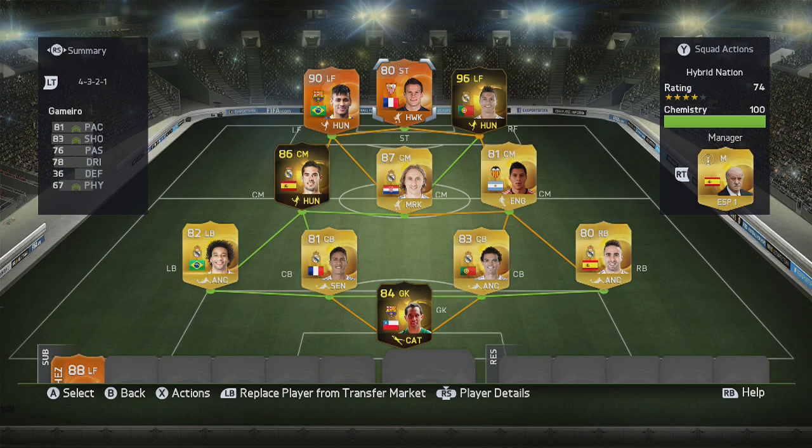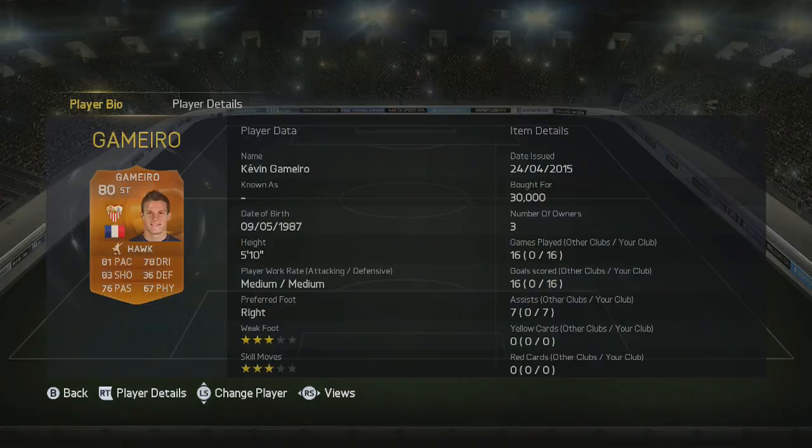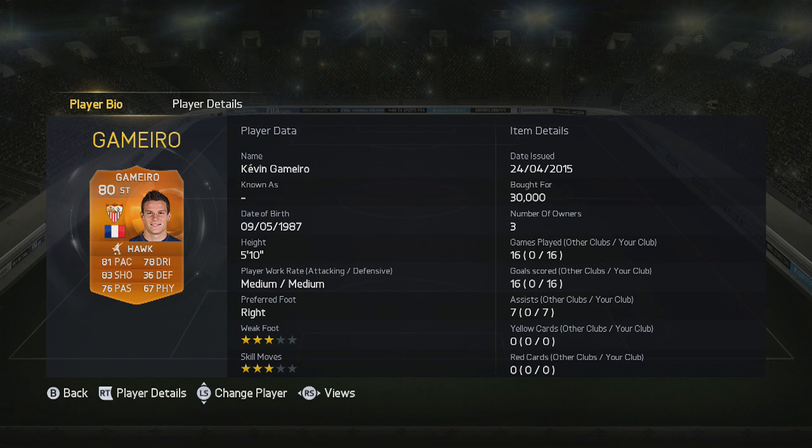There's a quick look at the squad that I played him in. So take a look at him: 5 foot 10, medium work rates, right footed, 3-star weak foot and skill moves. Cost me 30k — it's still a glitch but it says 16 games, 16 goals and 7 assists, and it only cost 30k.